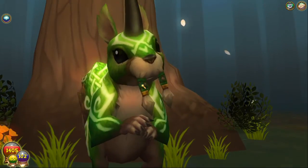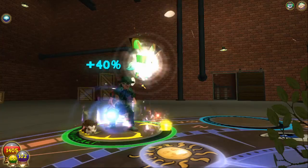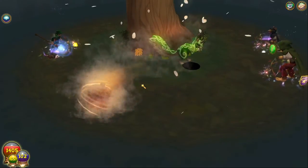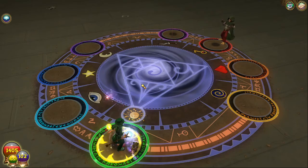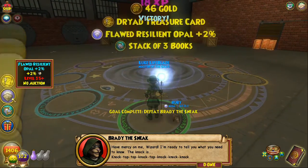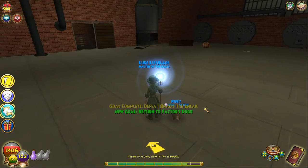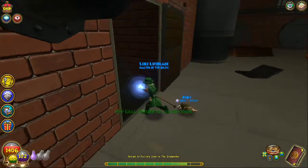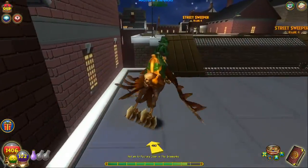252 damage — that's a decent amount. God, this spell is just too good. 'Have mercy on me wizard — I'm ready to tell you what you need to know. The knock is: knock tap tap knock knock knock knock tap tap tap tap tap tap.'